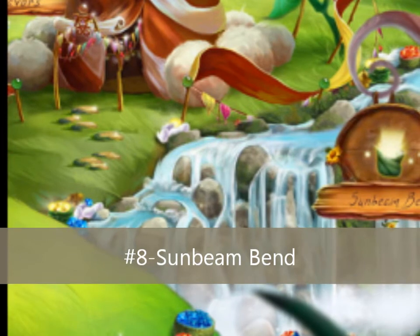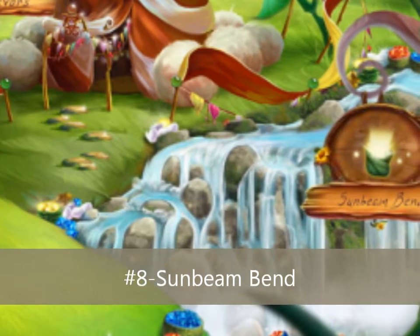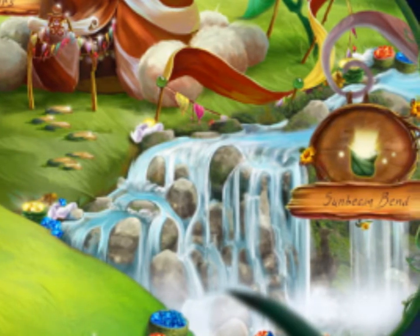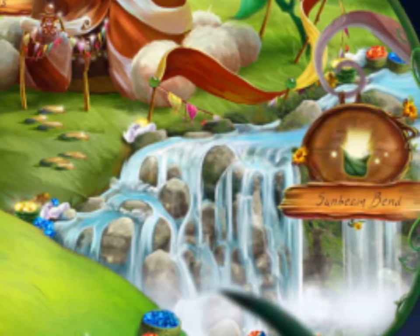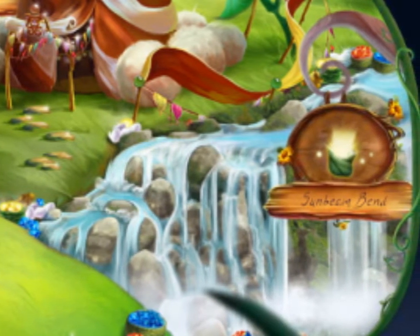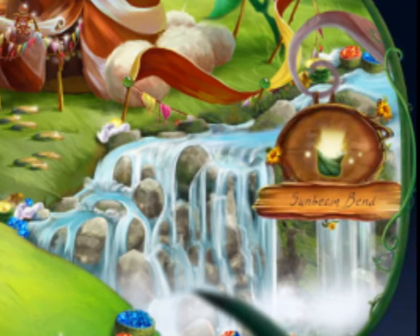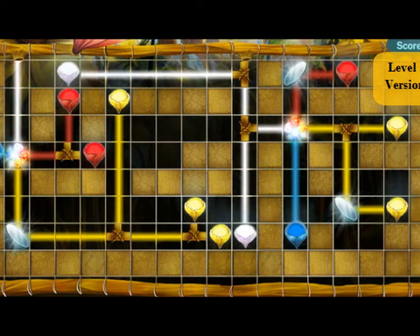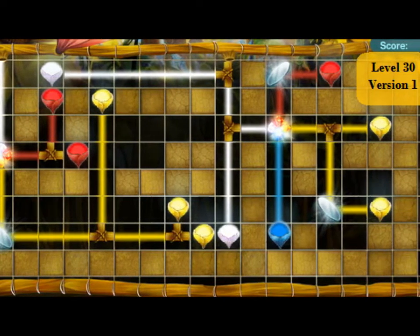Number 8 is Sunbeam Bend. I had tons of fun playing this game because I really like puzzles. I also like the exterior of the game because it's a pretty waterfall in the Sunflower Gully stream. You can also see the game's props near the waterfall. What's unique about this game is that you can cheat while playing, as there are some pictures of how to solve these puzzles, but I really enjoyed trying to solve them myself.